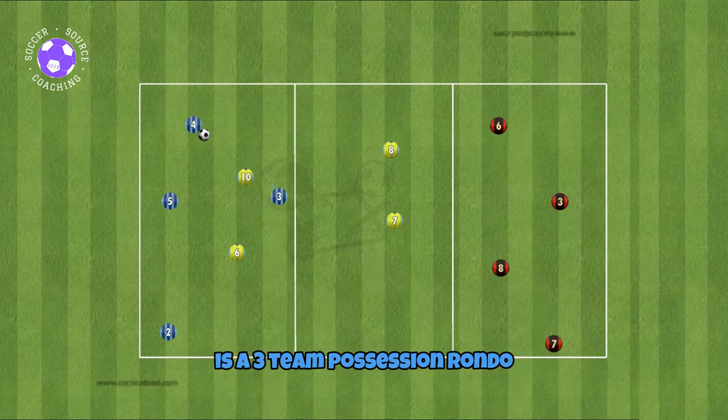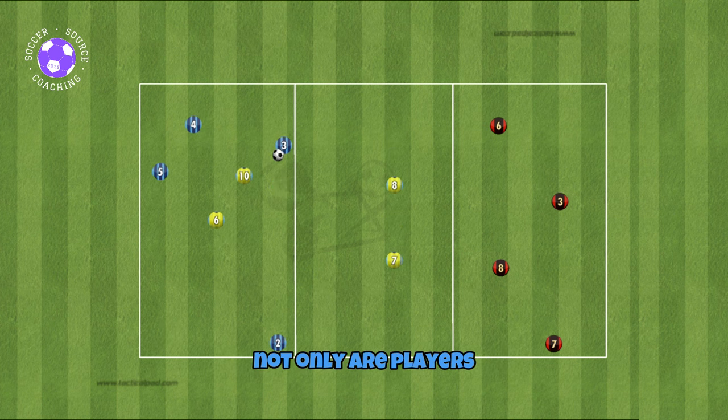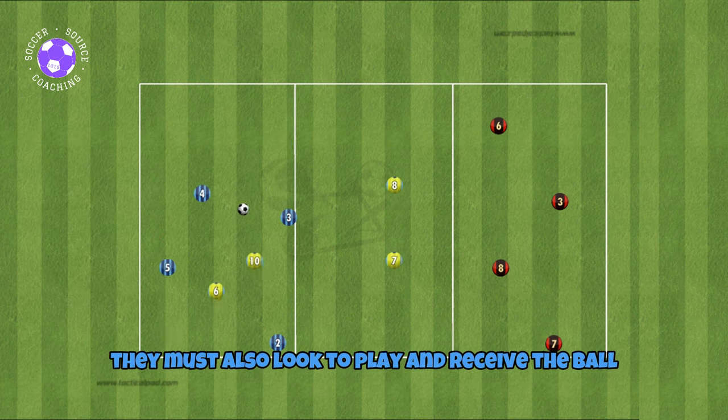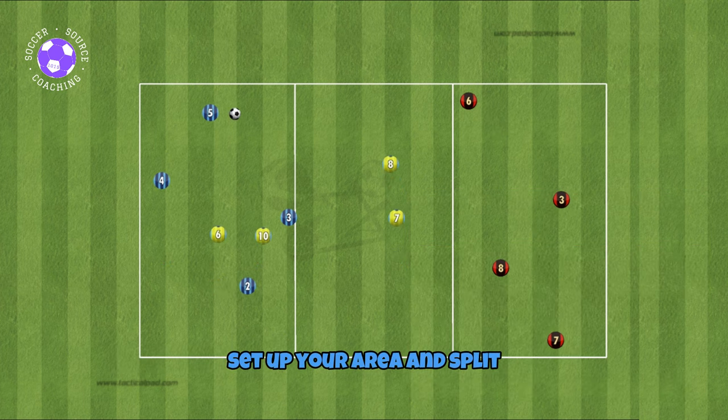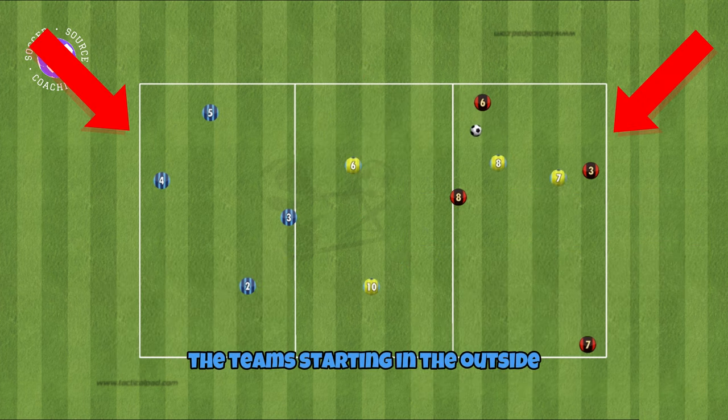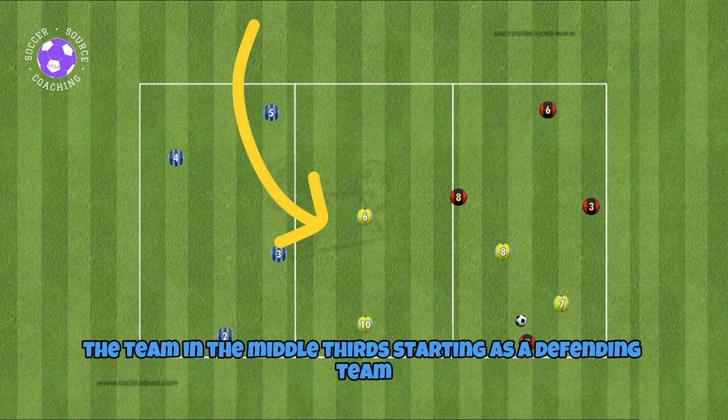Arguably the most challenging of the three rondos is the three team possession rondo. Not only are players having to keep possession under pressure, they must also look to play and receive the ball through defensive lines. Set up your area and split it into thirds with three teams of four. The teams in the outside thirds will be the possessing teams, with the team in the middle third acting as the defending team.